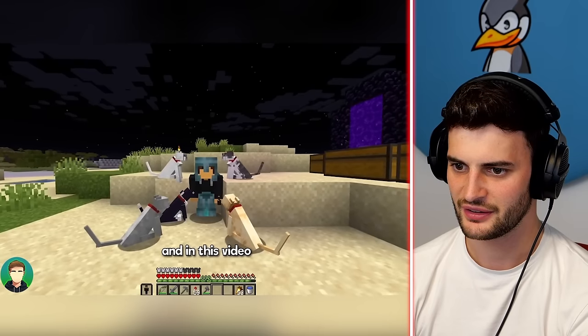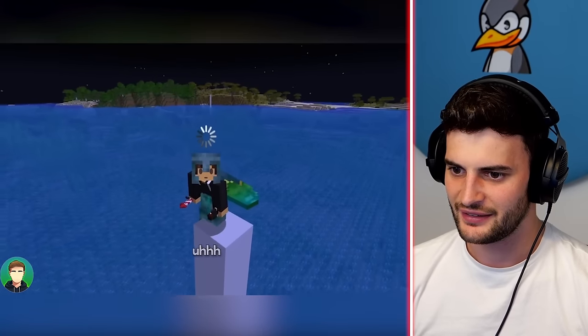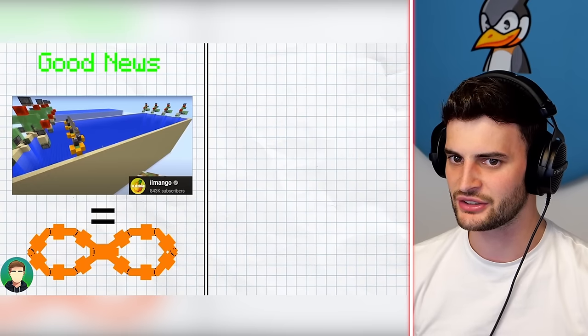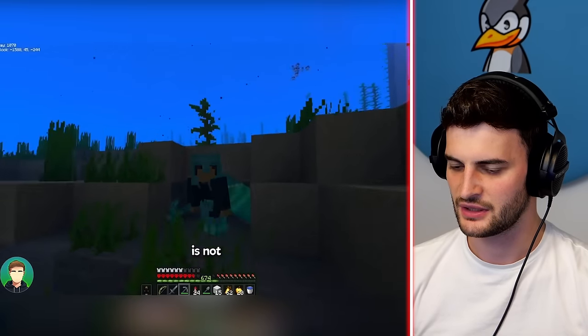Moving on to Ost — in this video he's going to attempt to rebuild every single biome. The good news is Ill Mango has a design for water removers. He's doing a bit of a drain — this is what I did too. To drain the most water possible, the ocean floor needs to be flat, which it very much is not.